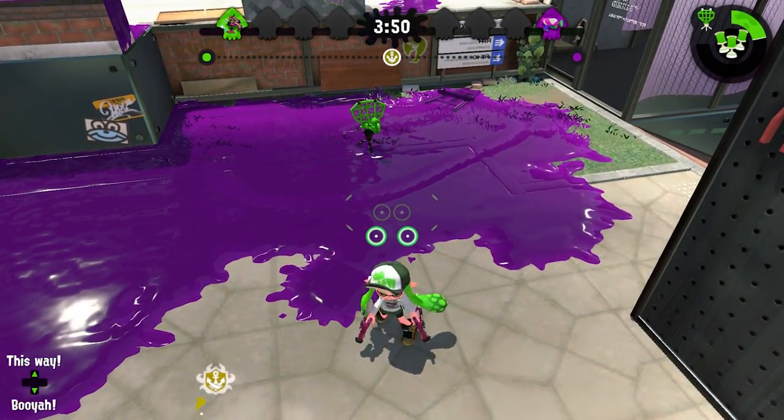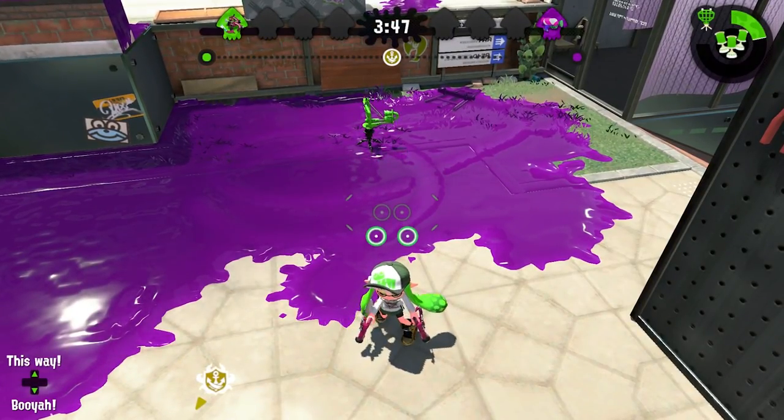Just for the sake of testing all possible curiosities, we also tried out ninja squid. As you can see, the enemy is wearing ninja squid and swimming around right next to the beacon, and yet is still being detected perfectly fine.